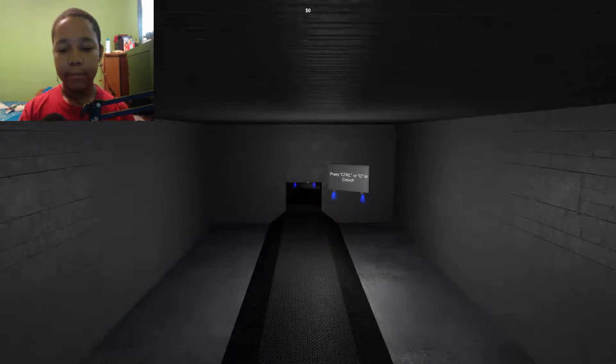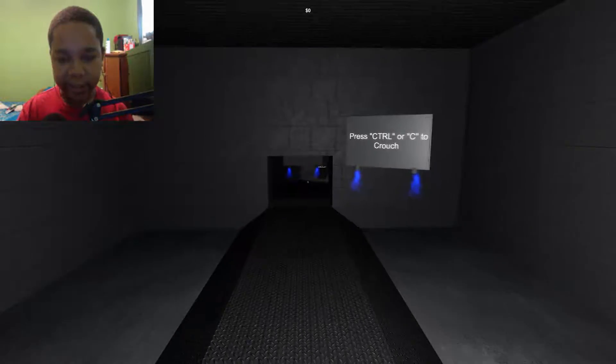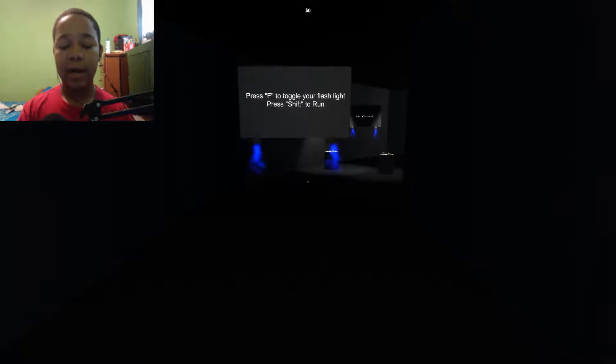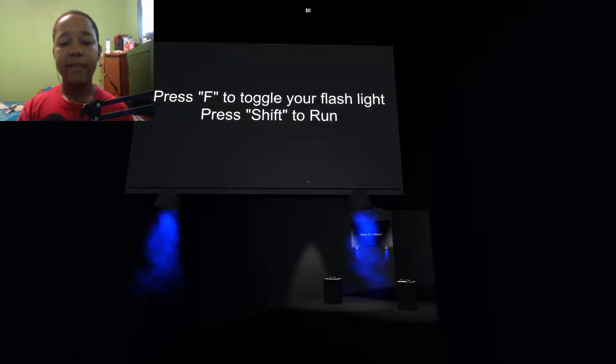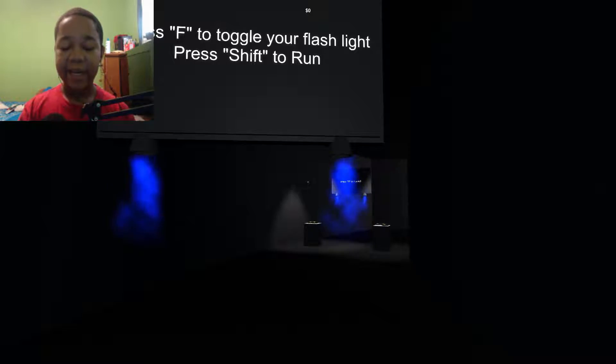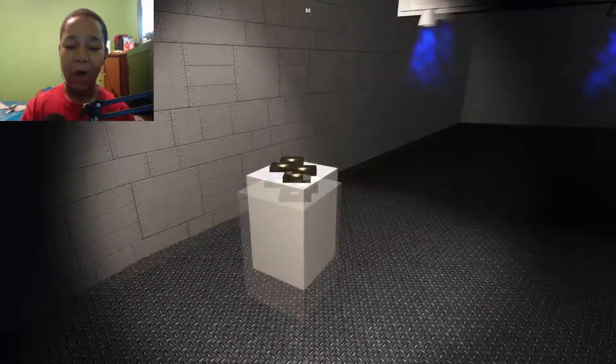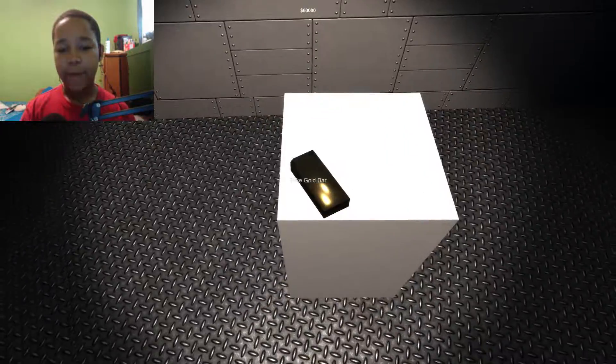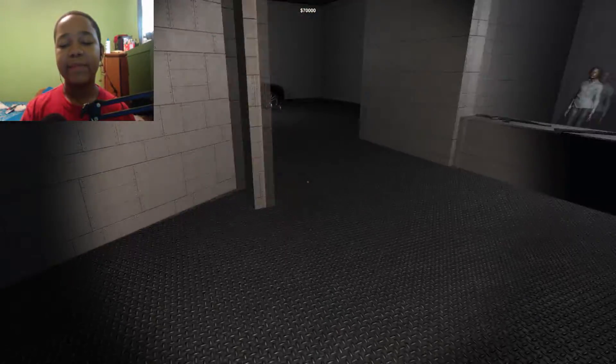All right, space to jump. Control or C to crouch — C is closer to me so I'll use that. Toggle your flashlight. Let's just pick up these gold bars. All right, we got bars! We got seven hundred and seventy thousand dollars!